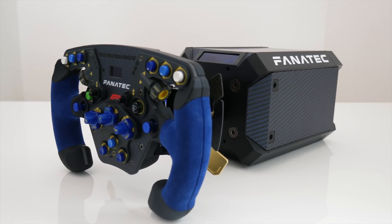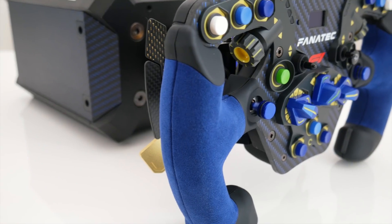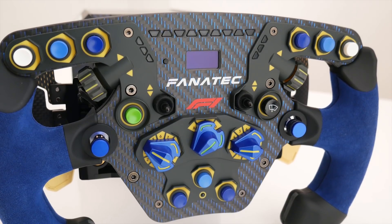The DD1 that comes with the podium racing wheel has carbon fiber exterior panels with blue accents. The ClubSport steering wheel F1 PS4 is constructed of metal and has a carbon fiber front plate. Grips are made of genuine Alcantara.